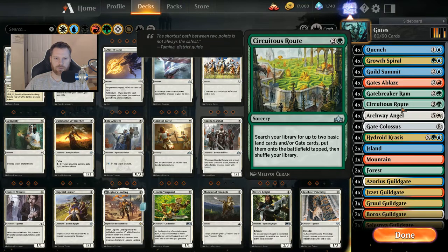Circuitous Route lets you search your library for up to two basic land cards and/or gate cards, put them on the battlefield tapped, then shuffle. If you've got Guild Summit out, it becomes a 'search for two lands, put them down, draw two cards.' And if you haven't played a land that turn, you can play a land and draw another card. It's really powerful when it gets going.